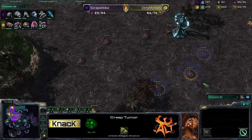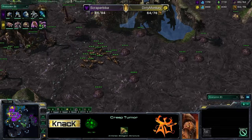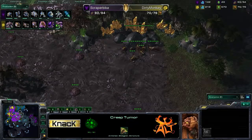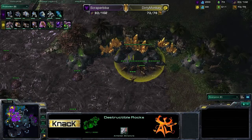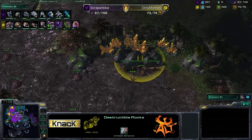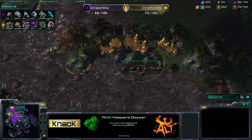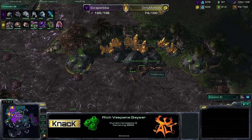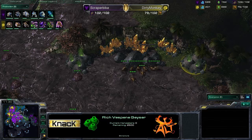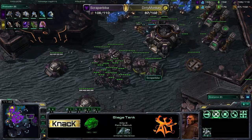Viewer Tox is pointing out the great creep spread — notice this creep spread, it's covering the entire center of the map, spreading out in a nice arc around both sides of the center. Extremely well done. Dirty Monkey is also taking down more destructible rocks to open up the gold expand, which has six mineral patches and rich vespene geysers on either side — extremely valuable. If you're going heavy infester or muta play, those rich vespene geysers come in super handy.